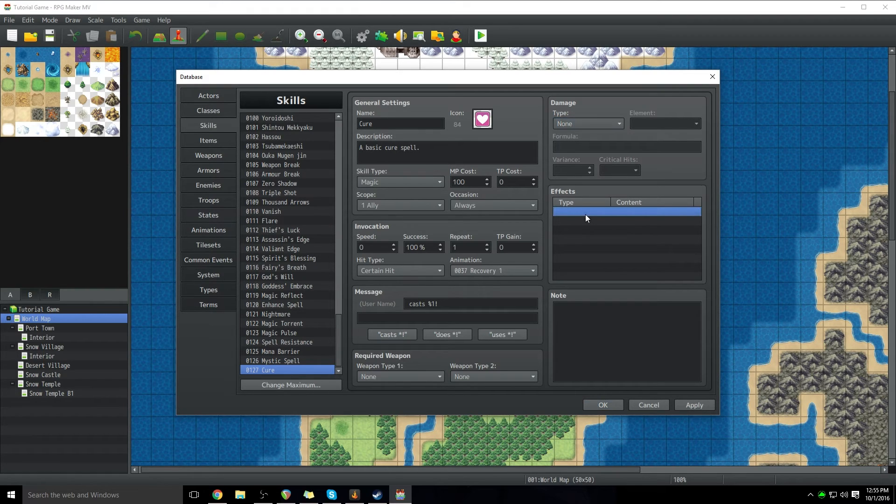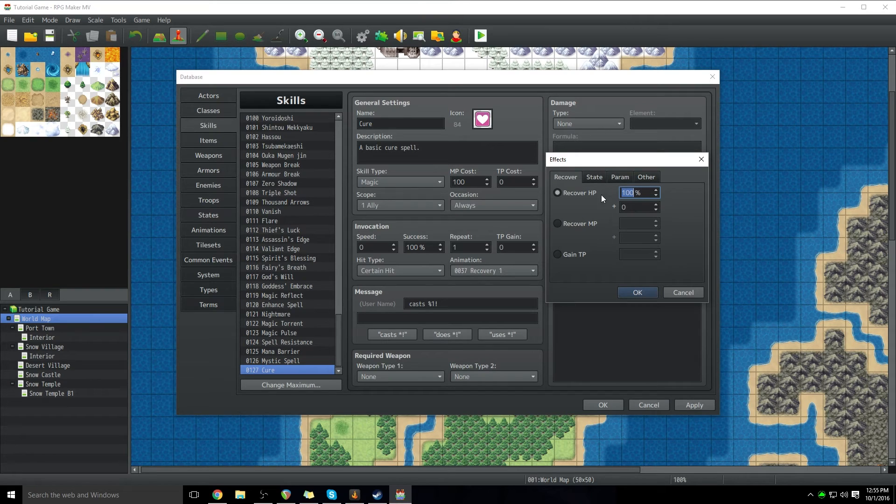So we're going to go down here and double click. Effects are all pretty easy to figure out — you can do recovering HP, MP, TP. You can add a state, do stuff that buffs, remove buffs, and then you have special effects. This is where stuff gets a little crazy. With a special effect you can do escape. There are other special effects you can program in; the default just has escape. You can also do grow — this permanently increases a stat, unlike a buff that increases a stat for a certain number of turns. Grow persists after the battle. It's not something I would do that often — maybe I'd put it on an item or during a boss battle to kind of add an artificial timer.